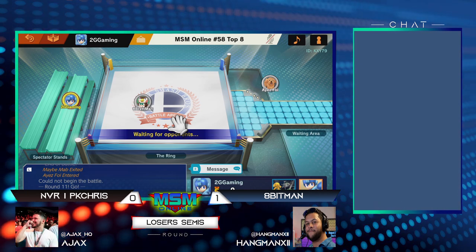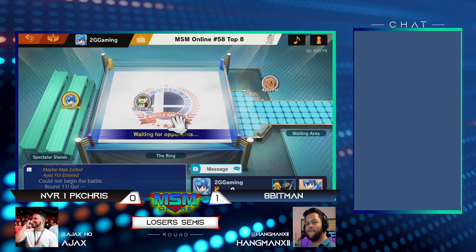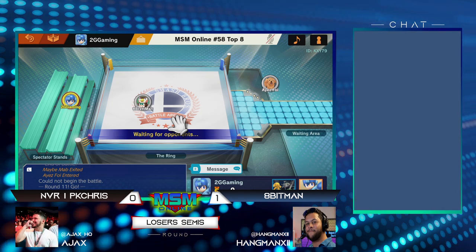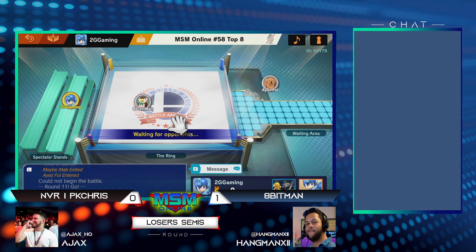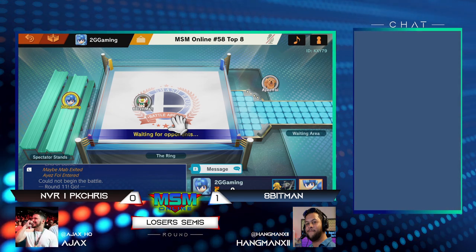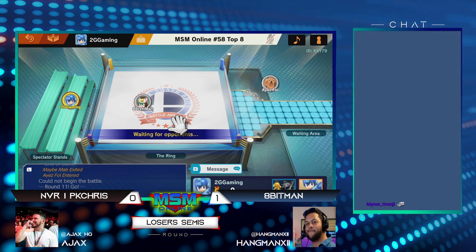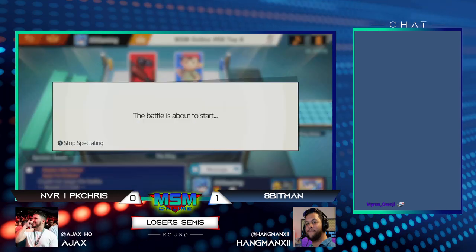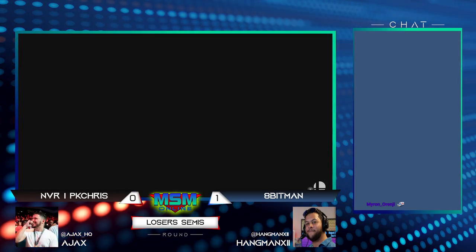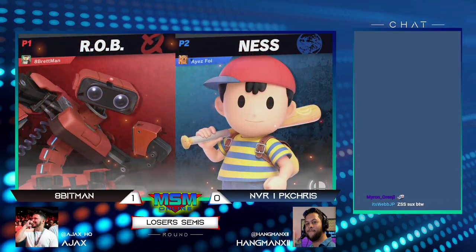What happened was that Chris showed his hand really too early — showed that he has a lot of little tricks for turning small bits of stage control into big damage and potential stocks. Eight bit caught on to that pretty quickly and just tried to play a more aggressive game, because you can try to outsmart your opponent but that's not going to necessarily out-button them. There is almost no better character in this game than ROB when it comes to beating you out of the air. He's got a lot of great air-to-airs. It's definitely stressful when you've got a character who wants to air-to-air but then gets pushed off stage against a character who can easily react to you setting up a PK Thunder 2.